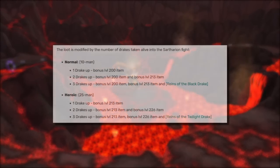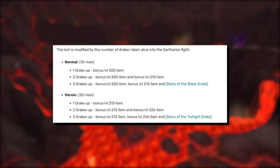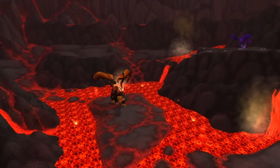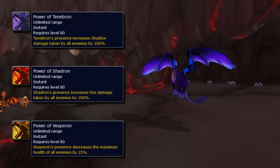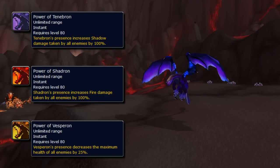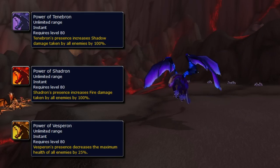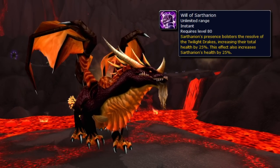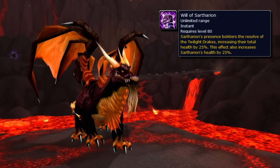You will receive better loot from this boss for every drake you leave alive. Pause the video or take a screenshot to see how the loot changes for every drake left alive. Each drake left alive when you pull Sartharion will also buff the fight: Tenebron's presence increases shadow damage taken by 100%, Shadron's increases fire damage taken by 100%, and Vesperon's presence decreases the maximum health of every raid member by 25%. When each drake dies, their respective buff will go away. Sartharion also applies Will of Sartharion when any of his drake friends are part of the fight, increasing the total health of every dragon by 25%.